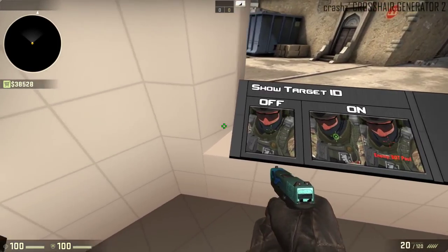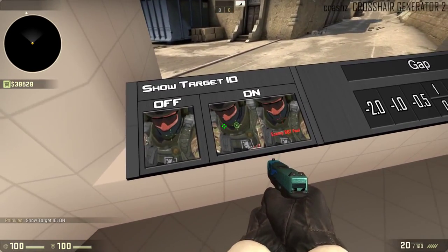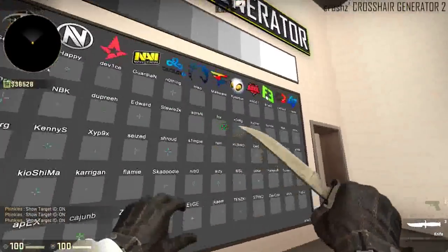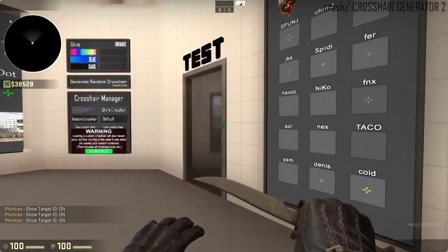You can show your target ID on or off — like so, it shows 'enemy bot' — or you can show it off. And then you can choose all that. And here are all the competitive teams' crosshairs.